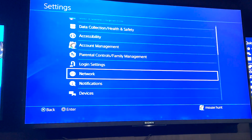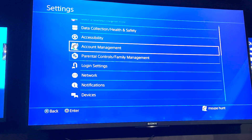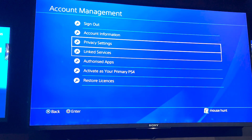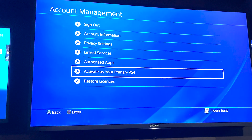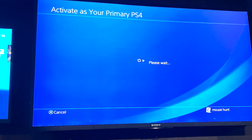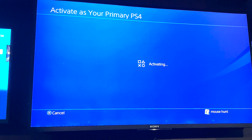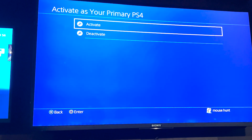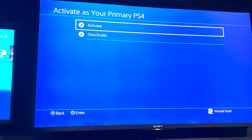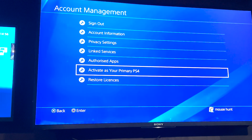If that's not working, go back to Account Management and navigate to Activate as Your Primary PS4. Click on it and activate your PS4 as the primary — this will take a little bit of time. Click Activate, wait for it to complete, then try again.